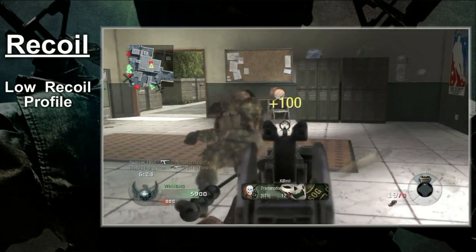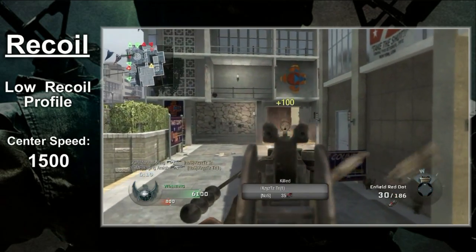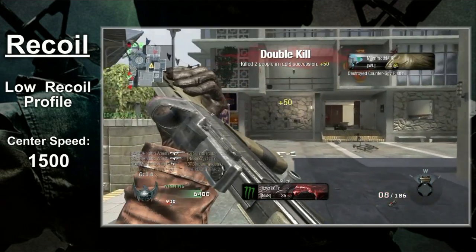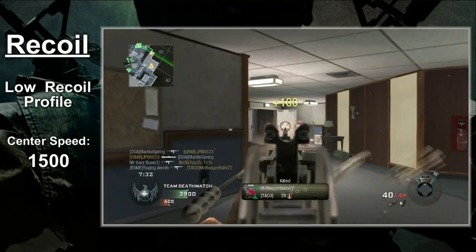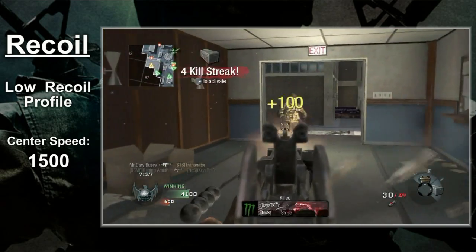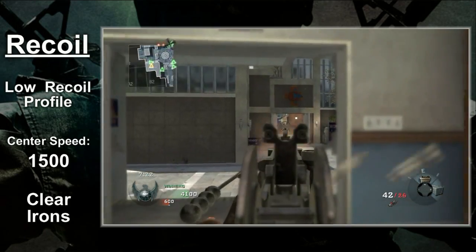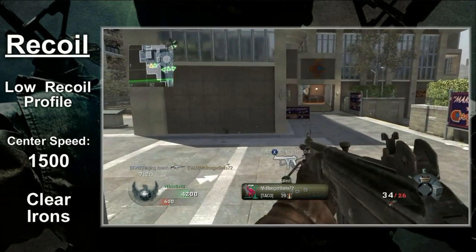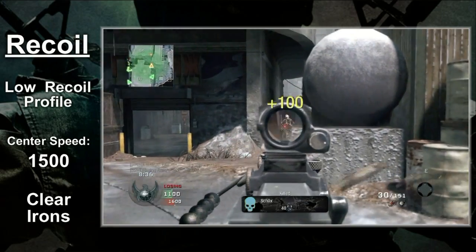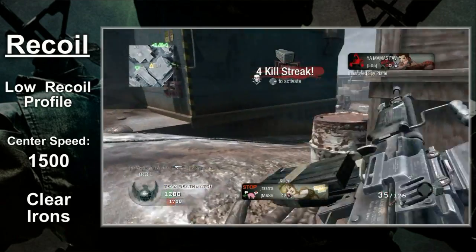Countering the recoil profile is a center speed of 1500. A center speed of 1500 is at best average, but you must remember the recoil profile is low — a value of 1500 will get the job done. The Galil has one more ace up its sleeve: the irons are crystal clear. On some assault rifles you need a red dot to compensate for poor iron sights, but that's not the case here. You have the flexibility to pick your attachment of choice on the Galil.